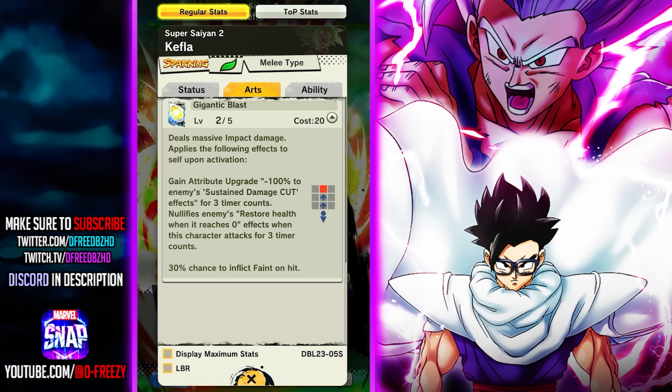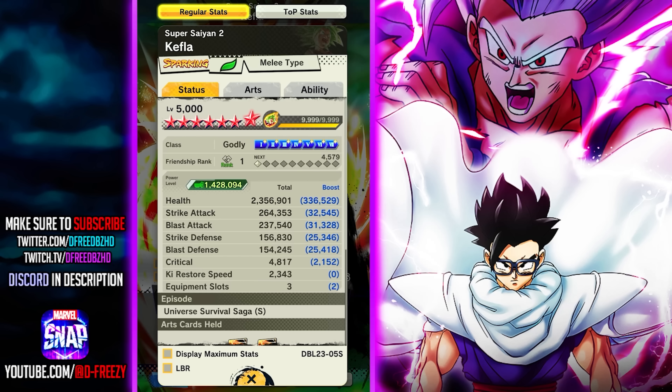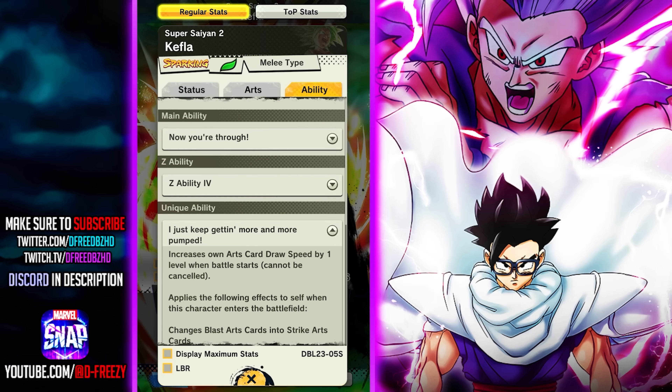She has the on-entry draw that changes blasts to strikes, she has draw speed throughout her kit, she has blast armor, she's a high tempo high offense character, and she has support in her kit - the healing based on damage she takes. The funny thing is Green 21 is getting a Zenkai and they're adding that effect where you restore up to 20% health based on damage received - right here. These are very similar characters, just one's strike-based and one's blast-based.